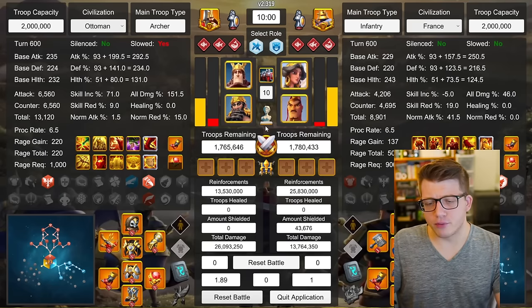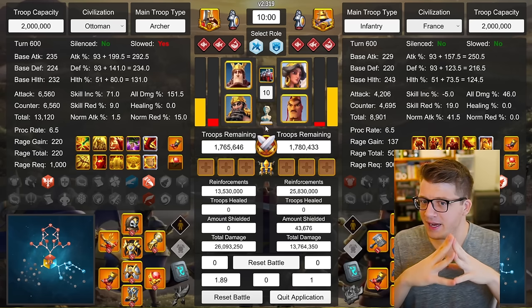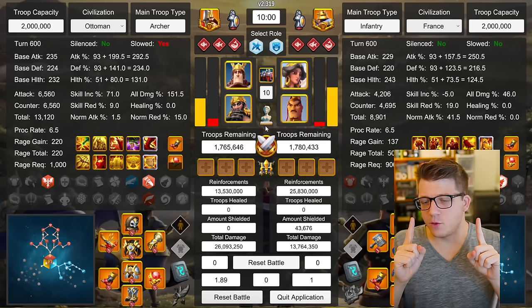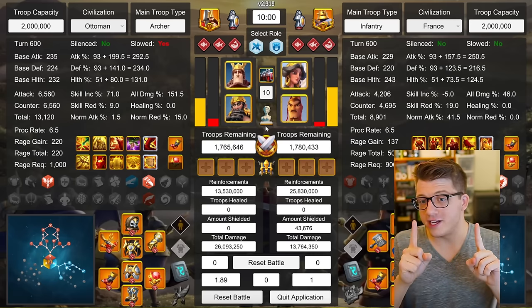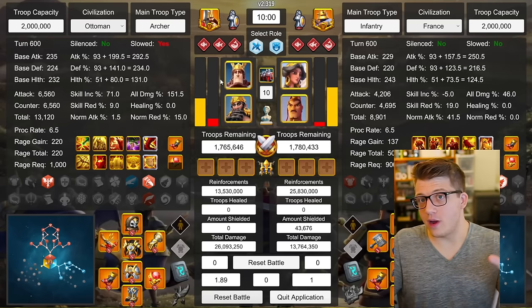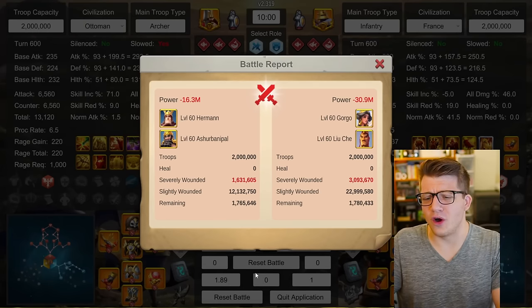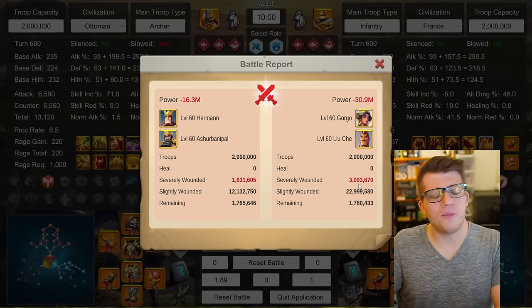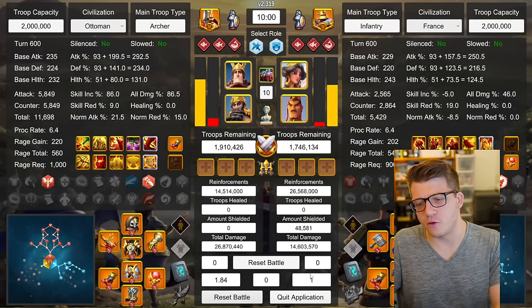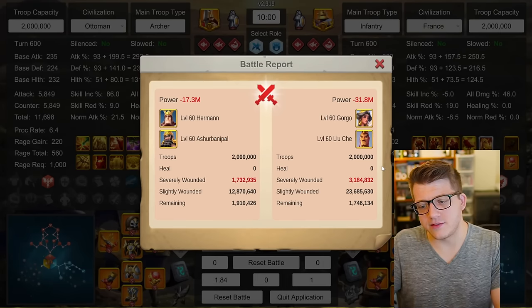Here we have Herman Prime primary, Ashurbanipal secondary — and boys, this might be the rally we use. Of course, Henry with Ashurbanipal also performed extremely well, and Henry is harder to swarm than Herman Prime. The thing with this rally is there's really no anti-swarm built in — it's a glass cannon. You have to control the field all the way to the garrison. But if you can, this is a disgusting rally. 1.89-to-1 boys — 1.6 million to 3 million. Rest in peace, Gorgo. 1.84-to-1 again. 1.7 million to 3.1 million.